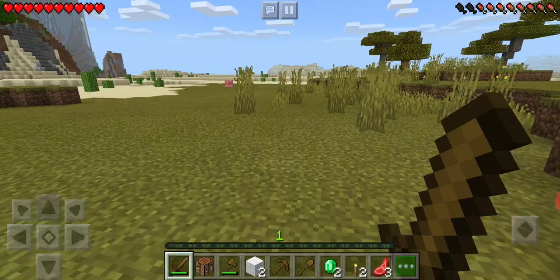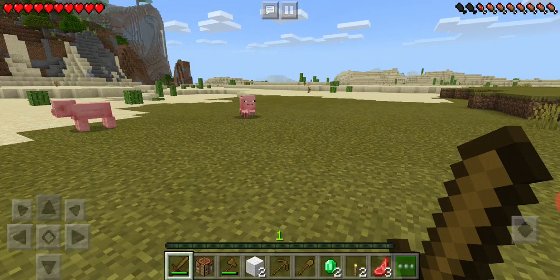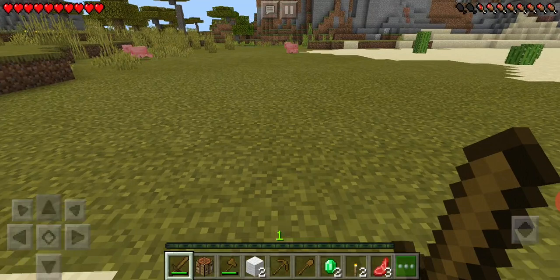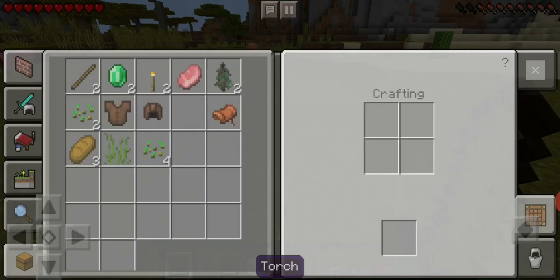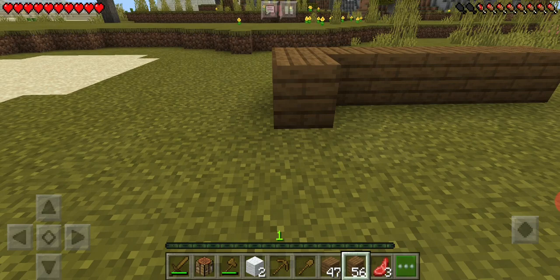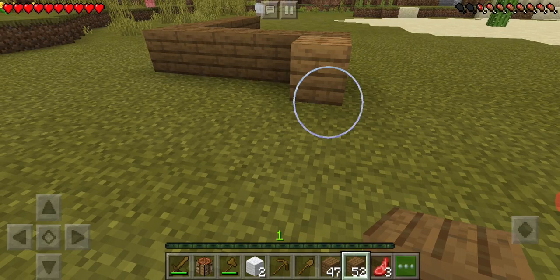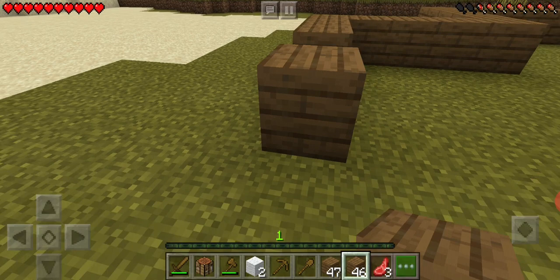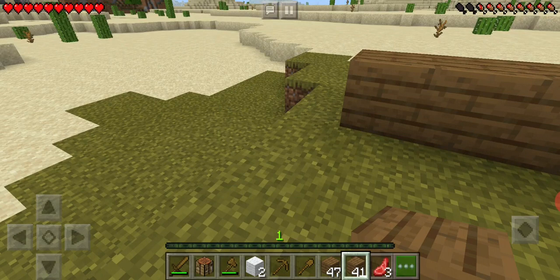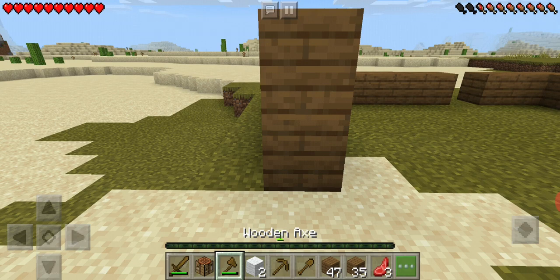There are banks here. I'm thinking to build a house in this desert. We can't find the beach, so I'll build here. I'm quickly laying out the walls like this. It's starting to come together - looking like a mansion already.